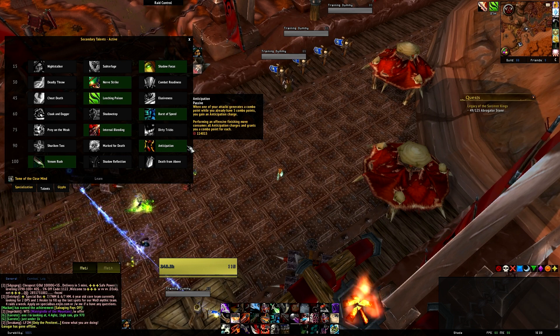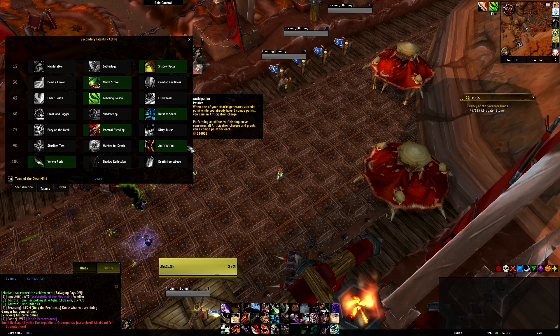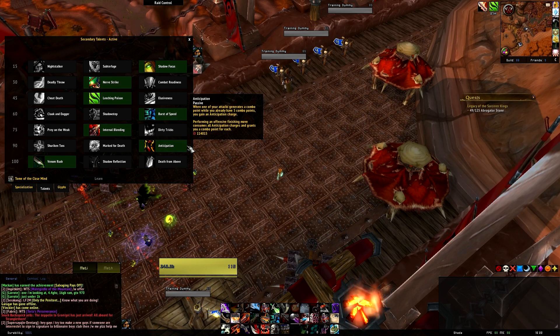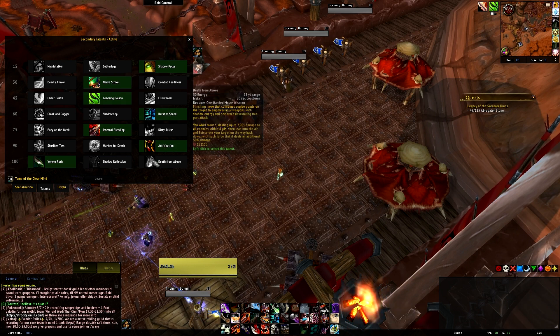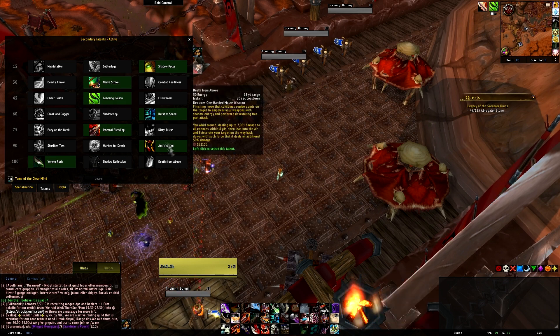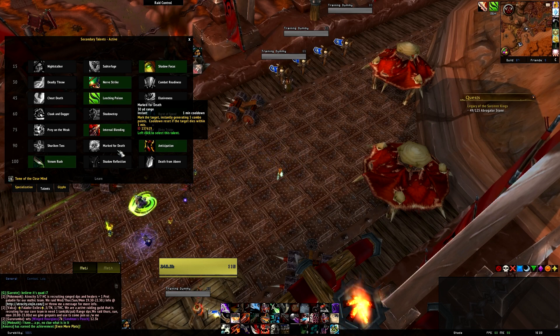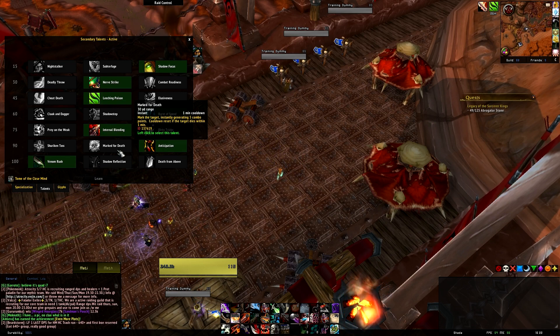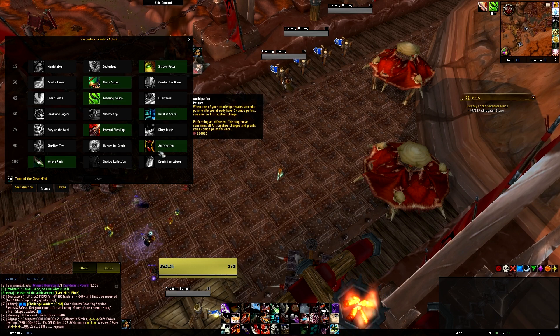At level 90, Anticipation is the only choice for me. It gives you control — and control is everything for damage. Recall the fundamental: use finishers to reset major cooldowns. Anticipation lets you bank past five combo points, giving you flexibility to time cooldowns perfectly. Mark for Death is mathematically better by an absolute minimal margin, but it's a pain and removes control in unpredictable movement scenarios. In real-world raiding, Anticipation wins every time.